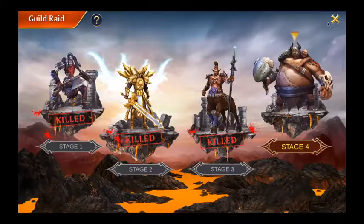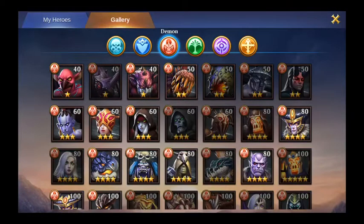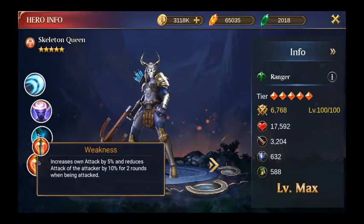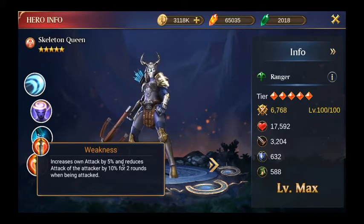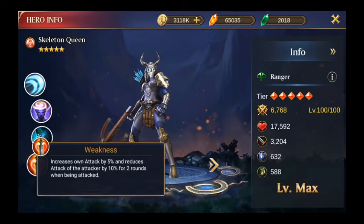The best advice for the guild raid boss: put either your tankiest hero or a hero with a useful passive in the front position where they take normal attacks. For example, the Skeleton Queen has a passive that increases her own attack by 5% and reduces the attacker's attack by 10% for two rounds whenever she's attacked.